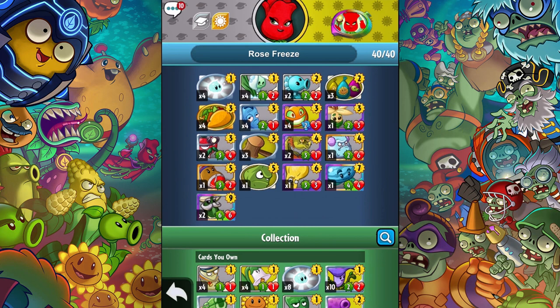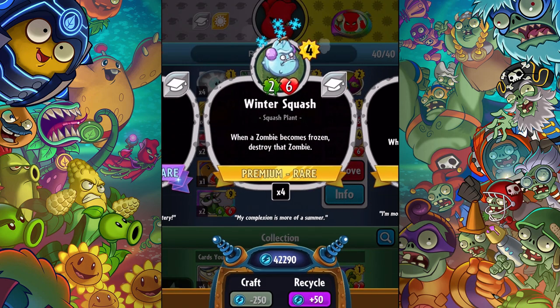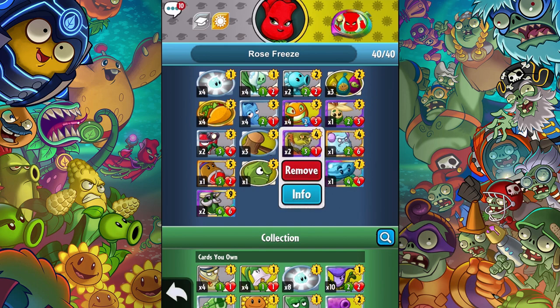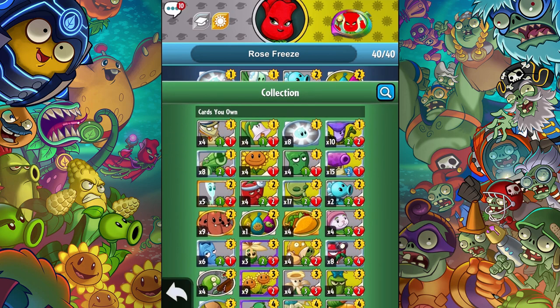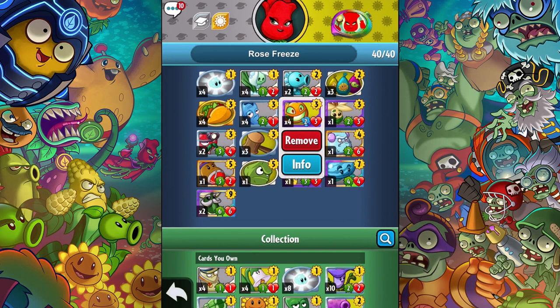Not much amphibious coverage, but it's a freeze deck so I can maybe freeze them, remove them with the squash, stall them, or damage them directly with balloons. I know I've been going through a thing where I haven't put four of any kind in a deck, but I really have put four of several in this deck. The premise is that I freeze them and control them. I researched the vanilla plant — it's a 3-3 that costs three, very efficient. I went with these guys because they're 2-3 with potential to grow and get strike-through.